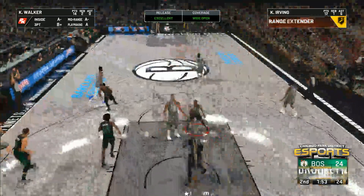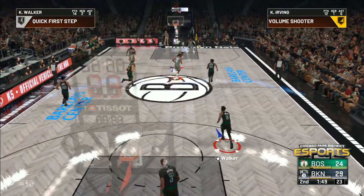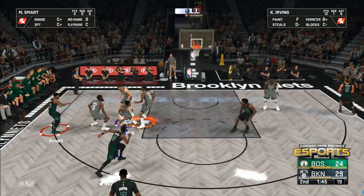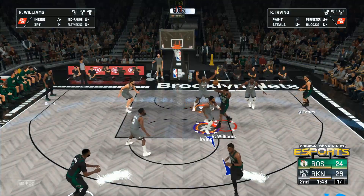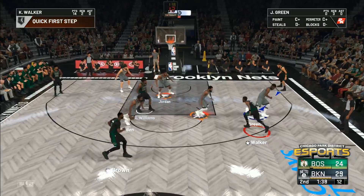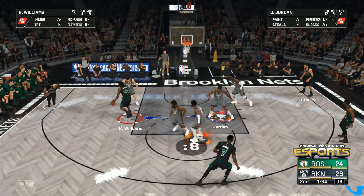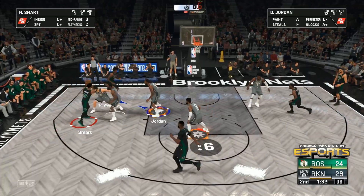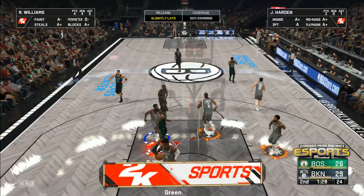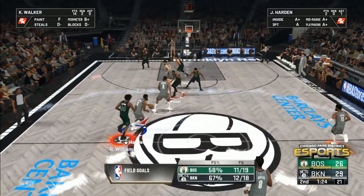Irving from long range — gets it to go from beyond the arc. Irving's got twelve in the game. This guy has been efficient and effective all night — that IQ has been on display. Smart passes to Williams. Walker kicks to Tatum, Celtics passing it around. Williams dishes to Smart — finds the shot and that one drops. Williams has got four points in the quarter, and they're passing the ball very crisply here.